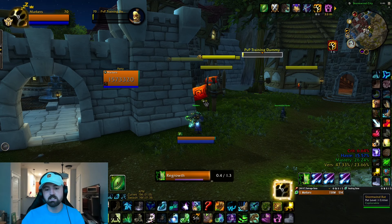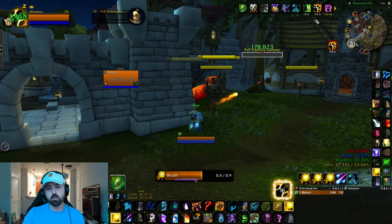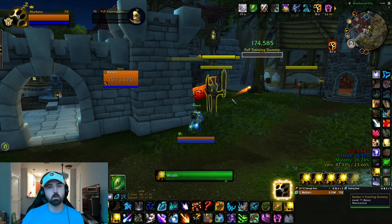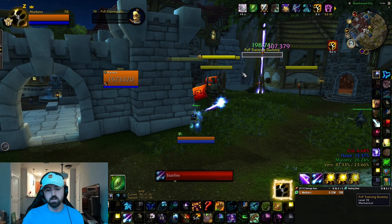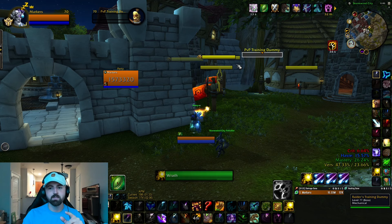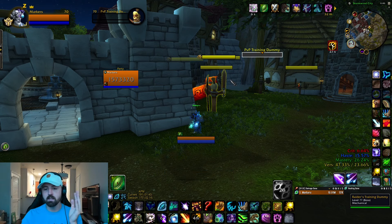Number two, if you get kicked on arcane school which is starfire, you can still heal - you just shift out and go back to healing. Outside of heart of the wild, wrath is going to be more beneficial because starfire is a slower cast at around 2.1 seconds. I would still weave in star surges - they're worth it because it's instant cast, does about the same damage as wrath or a little more, and gives you that instant mana return.